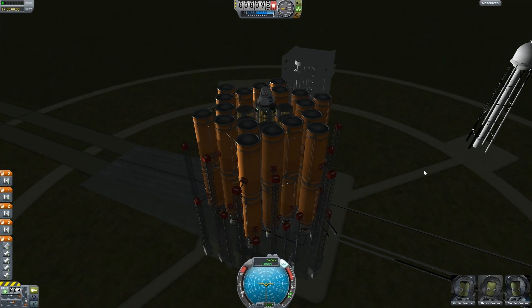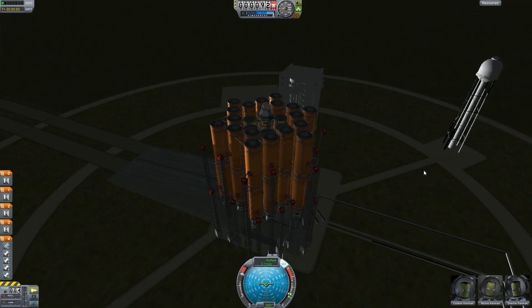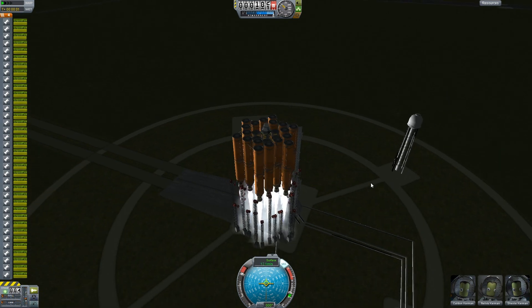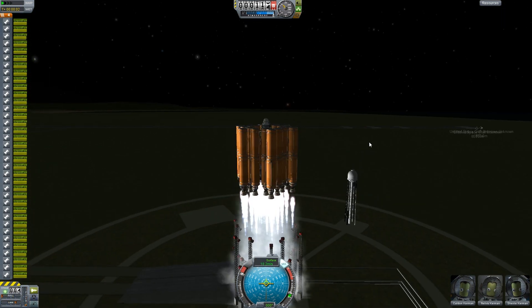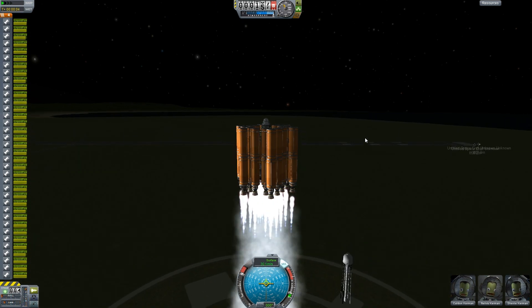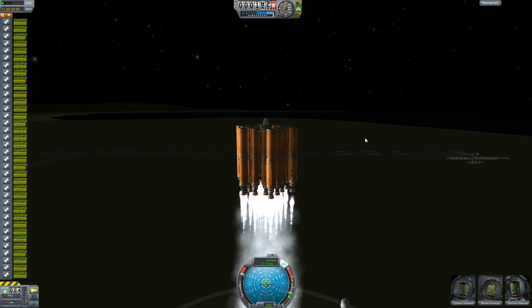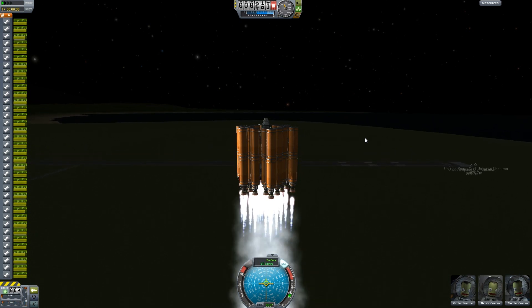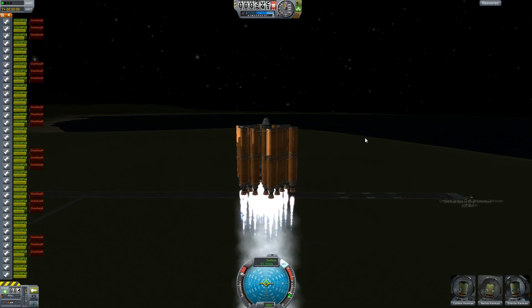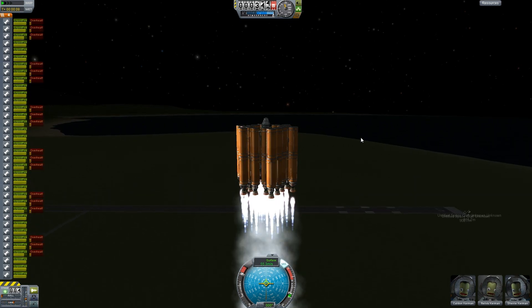Hey guys, today I'm going to be launching my super tanker. This is the new version — the one that docked in the previous video for mission 3 has been burnt up in Kerbal. This one is going to be replacing that one. It's not going to be docking with our space station, as the space station is completely refueled. This one is going to be a separate fuel station, around 115,000 meters in orbit.